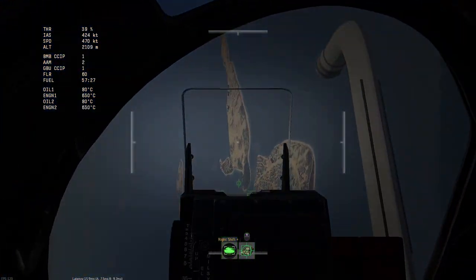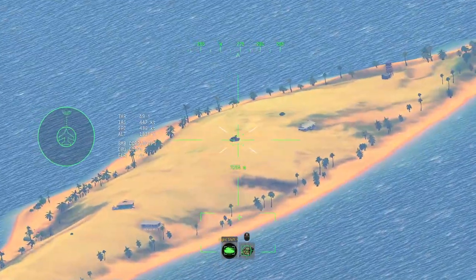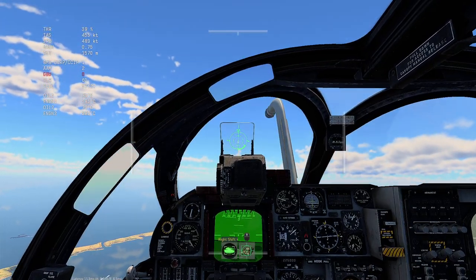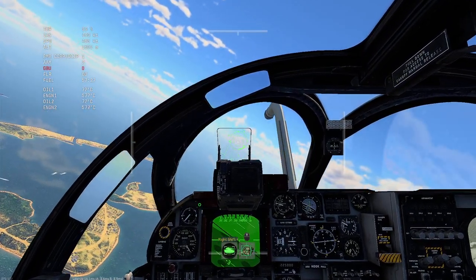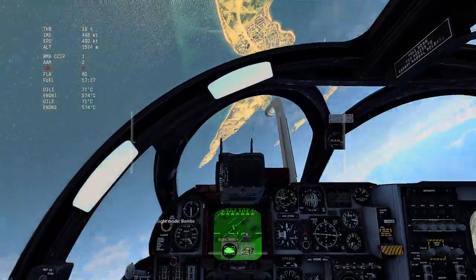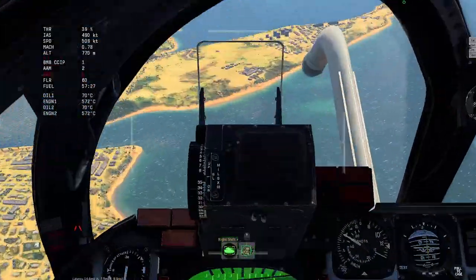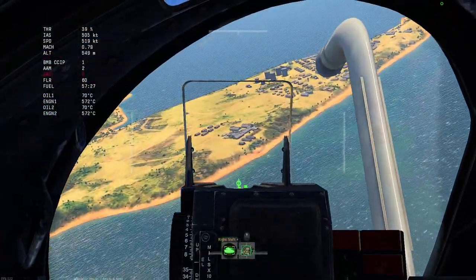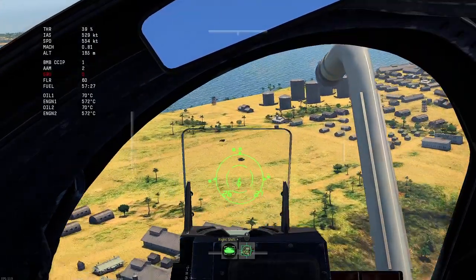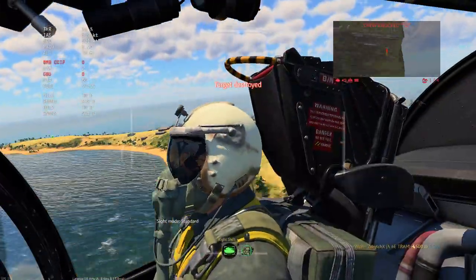The downside is you cannot track a target while doing this. So I'll laser the Tunguska, drop it like normal, then quickly go back to the sight, un-stabilize the camera, and switch back to cockpit view. Now I can do whatever I want — for example, I want to bomb this T-55, and I can do so.